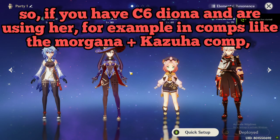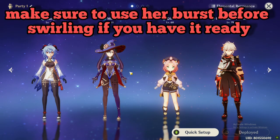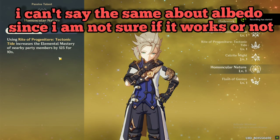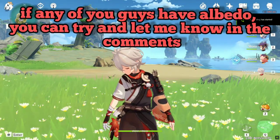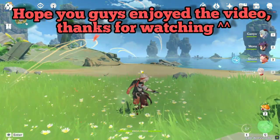So if you have C6 Diona and are using her, for example in comps like the Morgana plus Kazuha comp, make sure to use her burst before swapping, if you have it ready. I can't say the same about Albedo, since I am not sure if it works or not. If any of you guys have Albedo, you can try and let me know in the comments. Hope you guys enjoyed the video, thanks for watching.